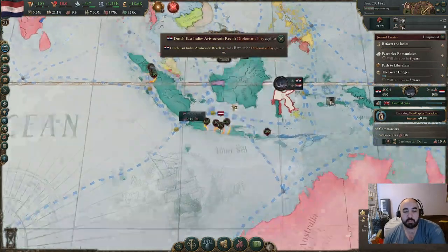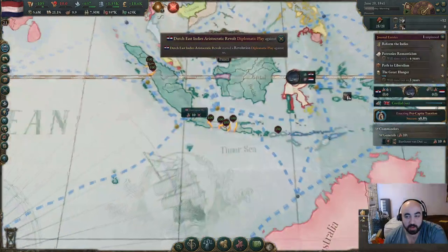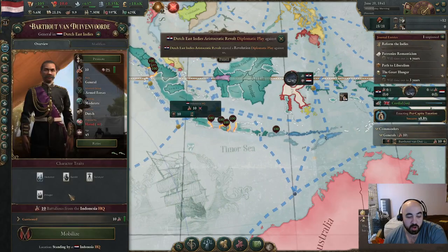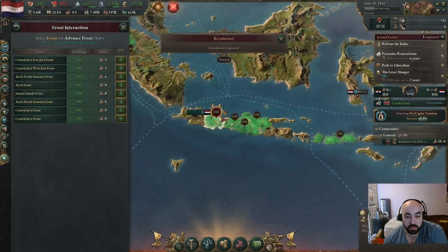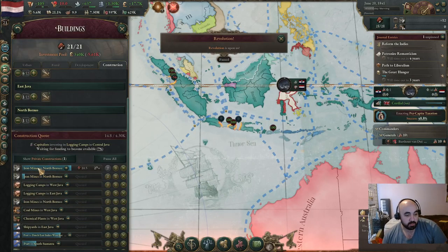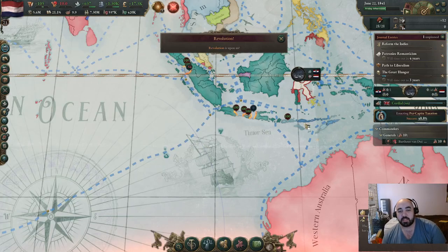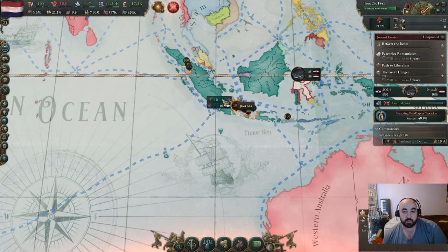We get a diplomatic play against us. We are going to have allies pretty much everywhere, as well as having much better PMs on the 10 units we have left. They don't have a single barracks anywhere, and it didn't mess up our queue too much. We still have the arts academies, the ports, these types of stuff, and we should be able to put them down relatively quickly.